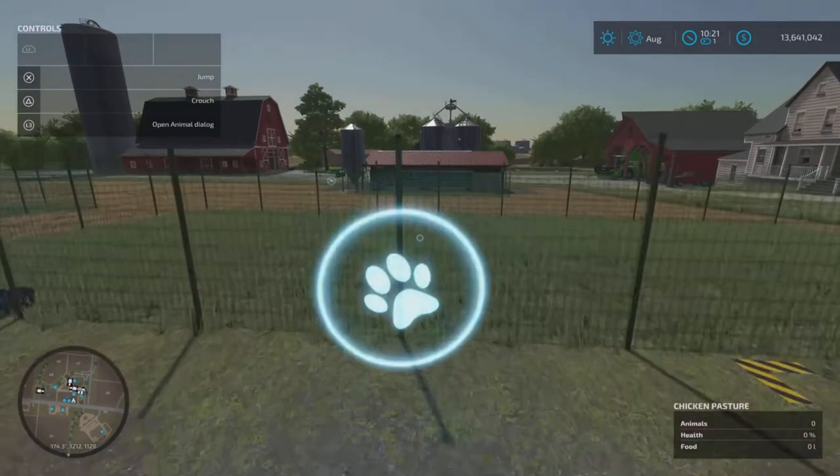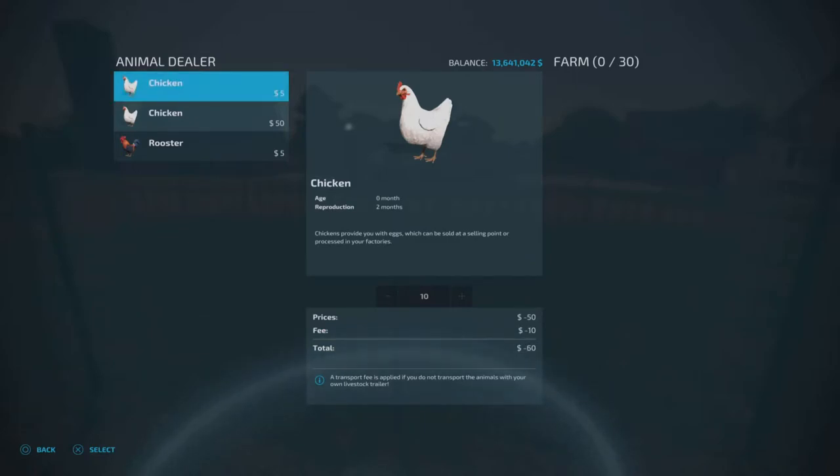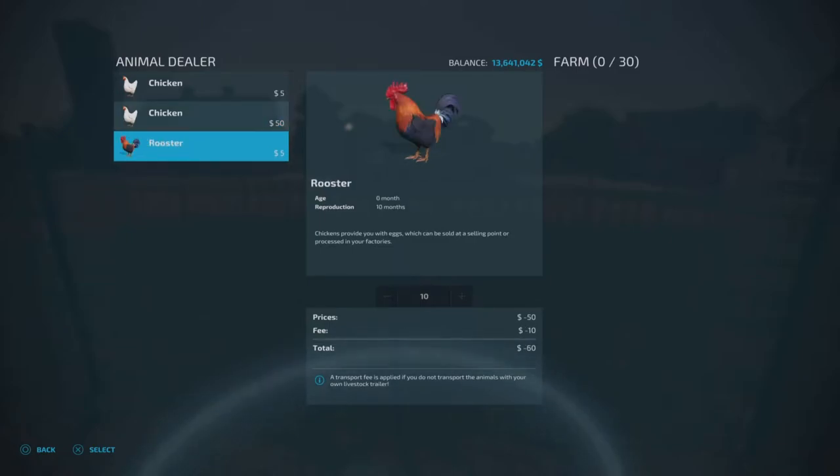Let's have a look at the chickens. The first type are only five pounds, euros, or dollars to buy, but they are technically newborns — it says zero months, reproduction two months. Then we've got chickens which are more expensive at 50 to buy, but they are already at six months old, again reproduction two months, and it says chickens provide eggs which can be sold or processed in factories. Then we've got the rooster — shown at zero months, so technically newborns — interestingly it says reproduction 10 months, which is why I want to do some testing.